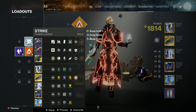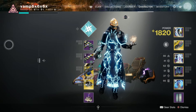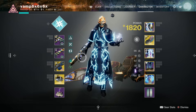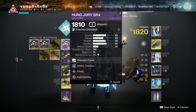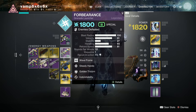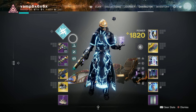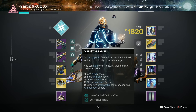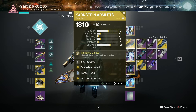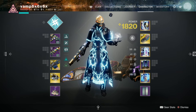Let me click on this loadout right now. As you can see, this is my thunder loadout — my electric loadout. Basically, if I want to be like an electrifying Thunderlord type, all electric all the time, unlimited power, this is what I would go to. I didn't actually change any of the gear for any of these loadouts, but you technically can.